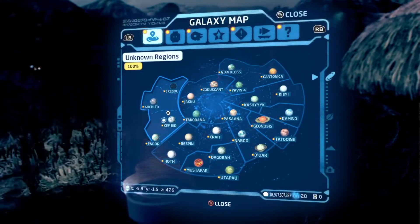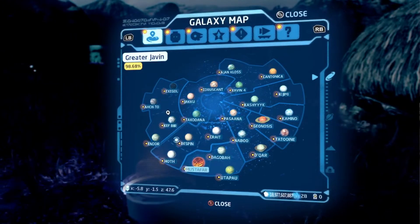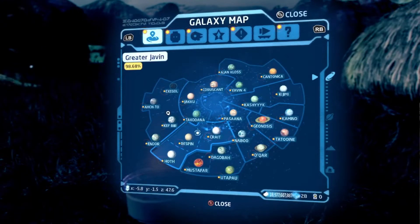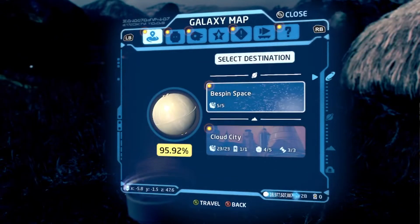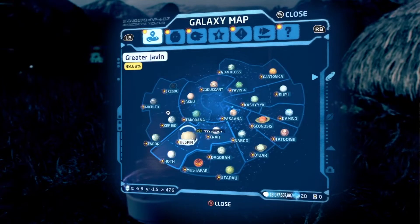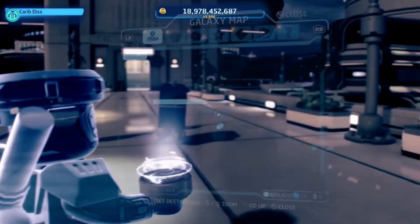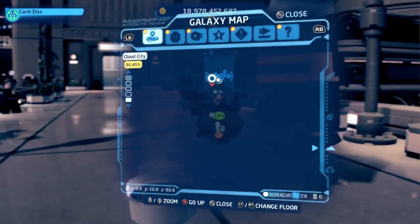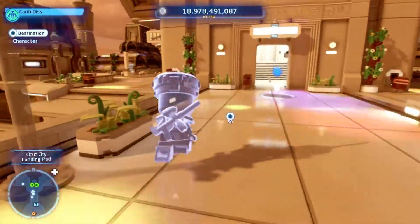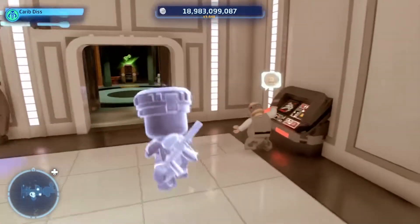Unknown Regions at 100% — we are done here. But the Greater Javin is not done. We finished Roth, right? Yeah. Bespin — not done, okay, we have one more character to get. Krayt's done though, right? Yeah, Krayt's done. So we should have a mission to do here on Bespin, let's go do that. Alright, here we are. So where is the mission? That is down here. Let's go talk to this guy and see what he wants. This guy is all the way down. Here he is — some random guy. Alright, what do you want?